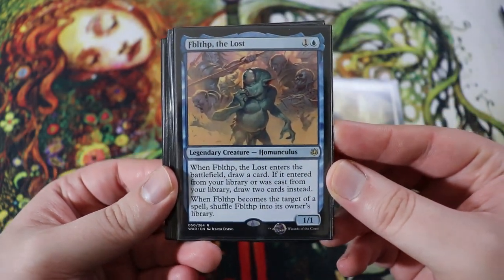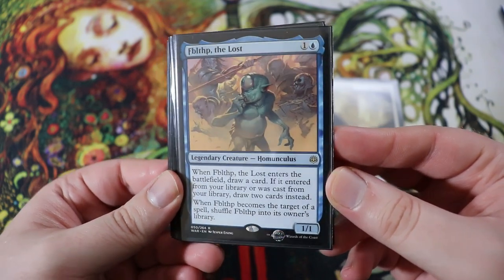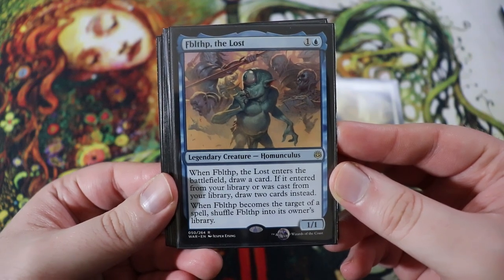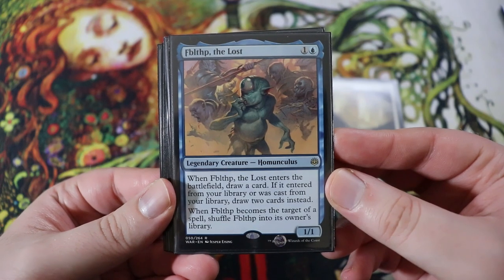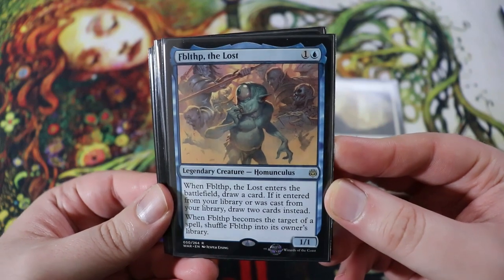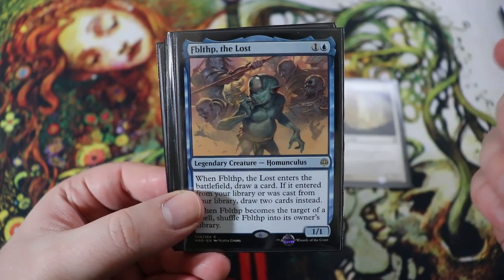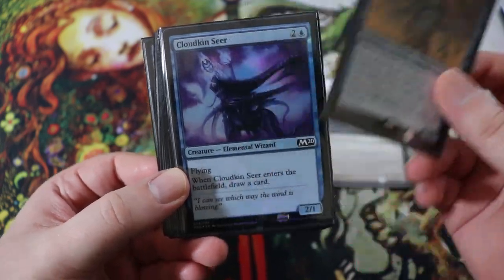Next we have Fibblethip the Lost. It is a 1-1 for one of any and a blue, legendary creature homunculus. When he enters the battlefield, draw a card. If he entered from the library or was cast from your library, draw two cards. When it becomes a target of a spell, shuffle Fibblethip into its owner's library. You can't really target this with the Eerie Interlude because he just gets shuffled back into the library, but you can target him with any of our other planeswalkers or creatures that let us flicker. He kind of protects himself from removal, which is nice.